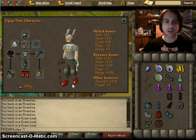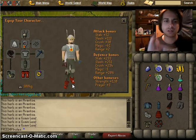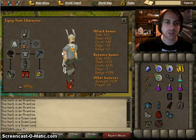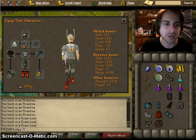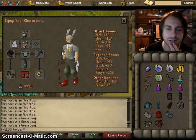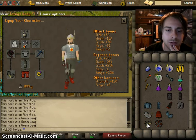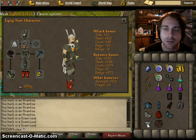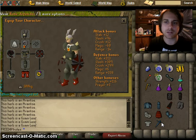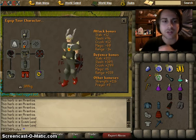Obviously on par with barrows is bandos, which is extremely high defense armor that also gives a strength bonus. An alternative to that is the fighter torso — if you're looking for sheer strength and attack bonus, you could use a fighter torso and a rune defender. Both of these items take a considerable amount of time to obtain. The alternative is to buy bandos or use barrows for greater defense. For the rune defender, you could use this shield instead — it's relatively cheap, you can buy it in a few minutes, and it gives a healthy strength bonus, about as much as a granite shield, and the same strength bonus as a rune defender.